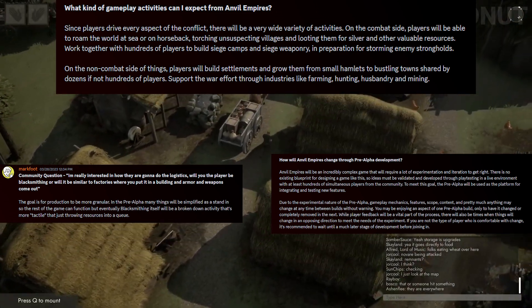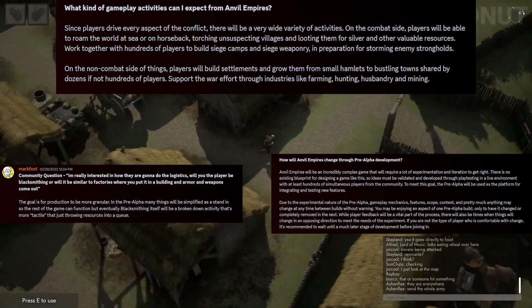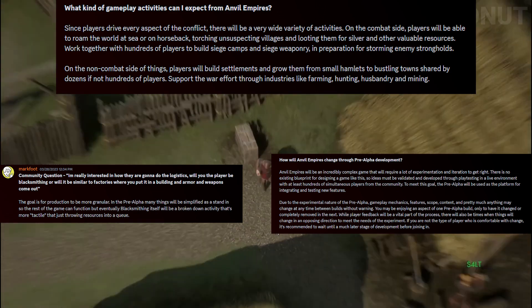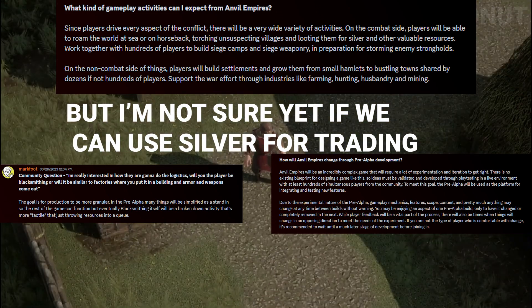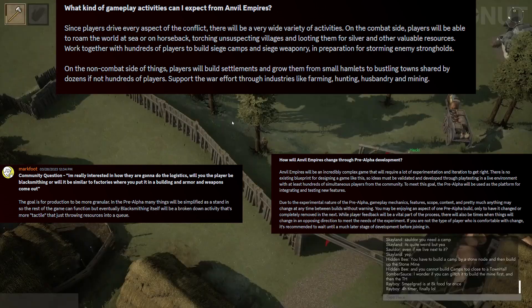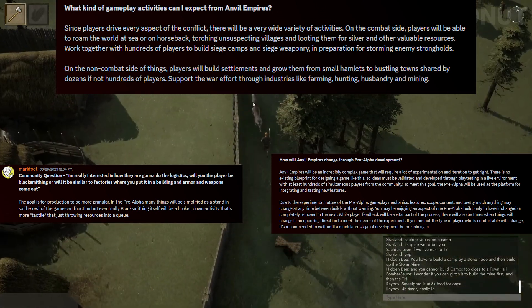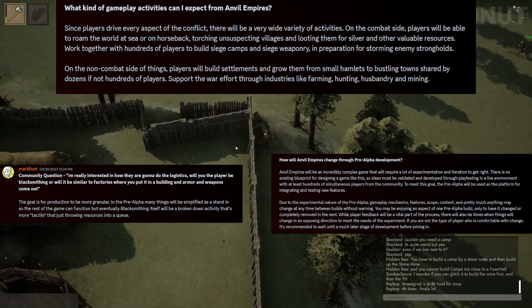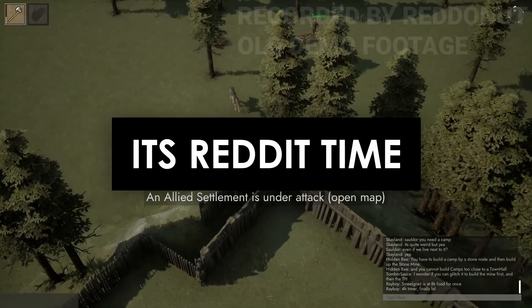One part of the FAQ I wanted to point out is what kind of gameplay activities we can expect. Since the players drive every aspect of the conflict, there will be a wide variety of activities. On the combat side, players will be able to roam the world at sea or on horseback, torch unsuspecting villages and loot them for silver — there will be a currency — and work together with hundreds of players to build siege camps and siege weaponry. On the non-combat side, players will build settlements and grow them from small hamlets to bustling towns, and support the war effort through industries like farming, hunting, husbandry, and mining.